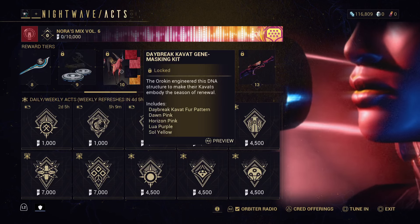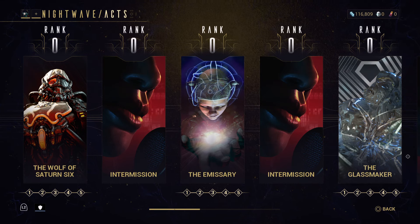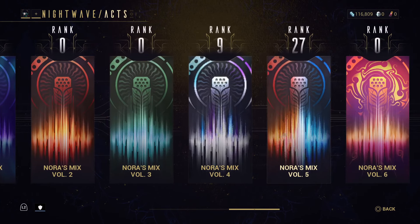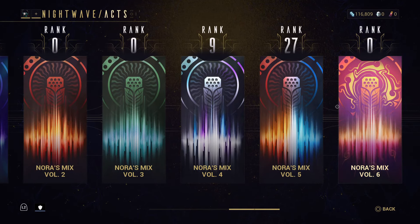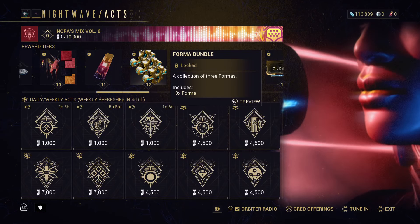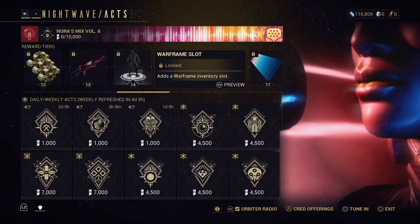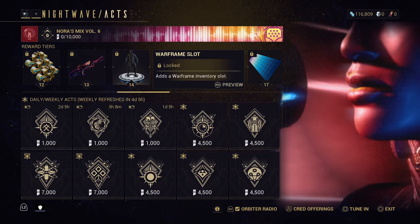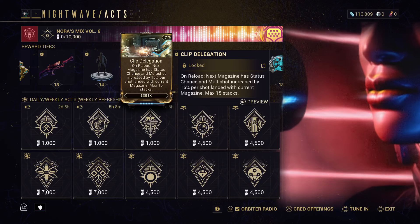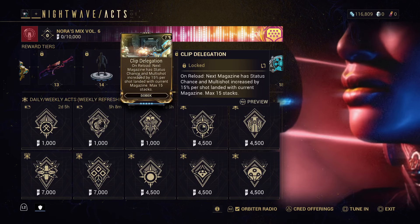Actually, can we preview it? What the heck is this? Formal bundle, which is always handy. Seto Daybreak skin. Warframe slide which I need, so I'm probably going to grind this just to get to that. A Clip Delegation mod which is: on reload, next magazine has status chance and multi-shot increased by 15% per shot landed with current magazine.